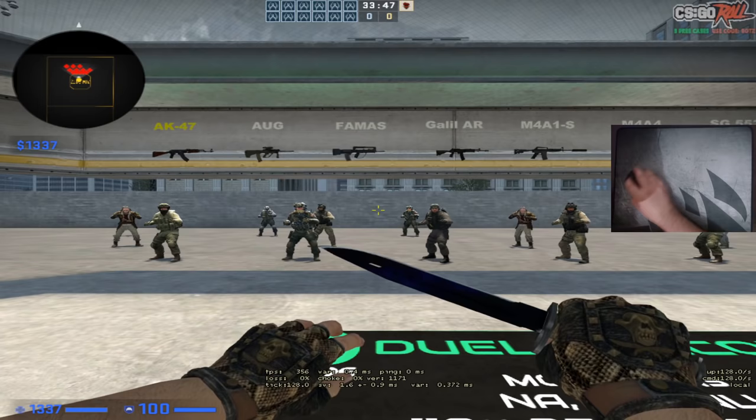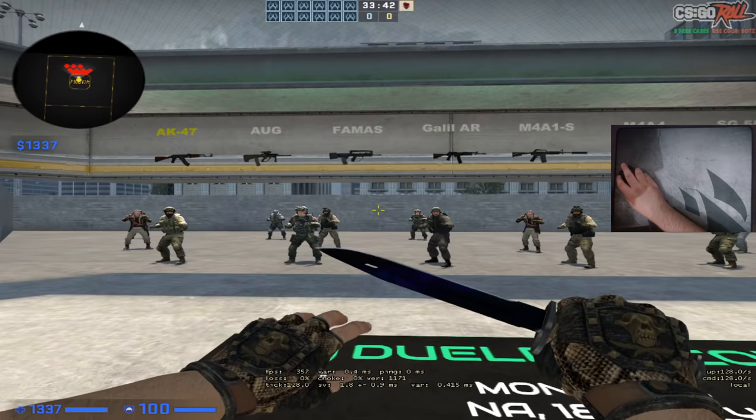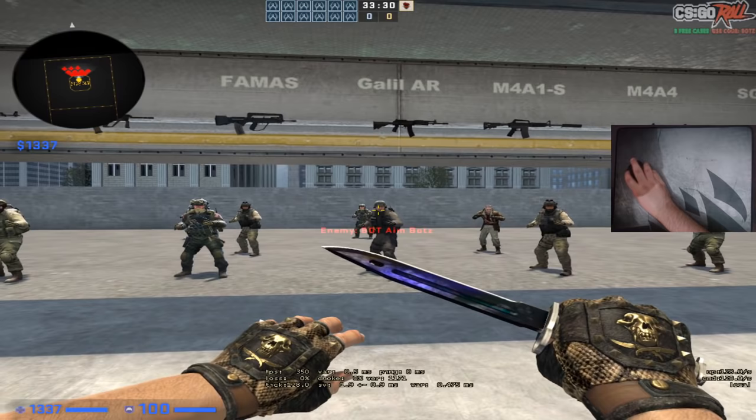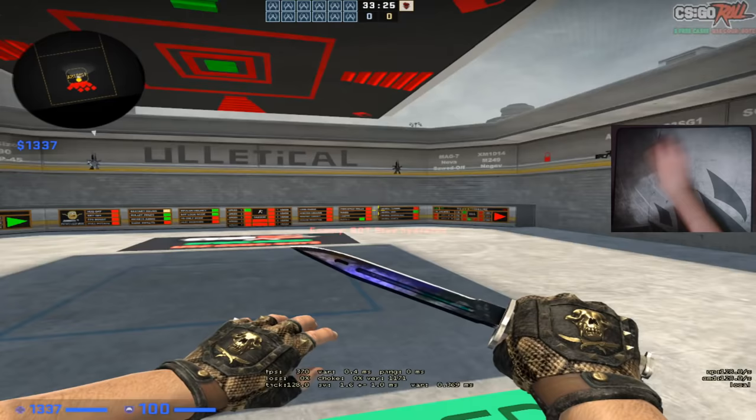Now to find your perfect sensitivity, you have to choose a specific distance on your mousepad. So let's say that you want to flick from here to here — this has to be a comfortable distance for you to flick. Get into a specific map, it doesn't really matter which map, and try flicking. Try getting a comfortable distance on your mousepad.